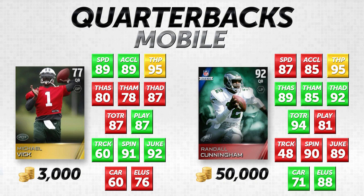This is another mobile quarterback comparison at a lower budget. We're talking about 3,000 coins for Mike Vick — the gold base set card — versus Randall Cunningham at 50,000 coins. Randall Cunningham is 92 overall, the elite legend card. Because we're dealing with PS3, PS4, Xbox 360, and Xbox One, prices vary by console, but it's roughly 50,000 coins across the board.